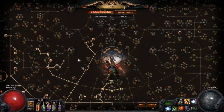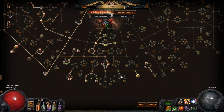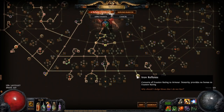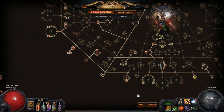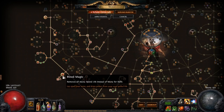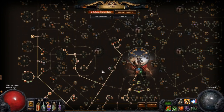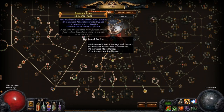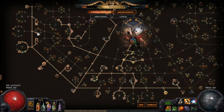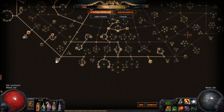Just going over the passive tree real quick: plenty of life all over the place basically. Do get Iron Reflexes to take advantage of Grace itself. Some sword passives here and there — they give you plenty of attack speed and damage. Blood Magic and the life nodes behind it. Your jewels should look something like Melee Damage, Phys Damage, and Sword Attack Speed. You don't necessarily need more attack speed, but it just makes Lacerate feel a lot smoother and locks you down for less time.